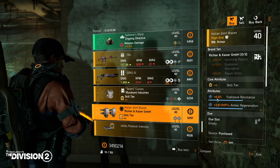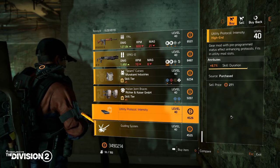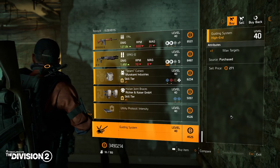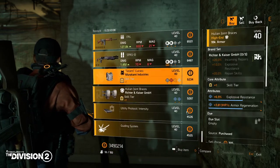We have a Victor Kaiser knee pad with 6.9% explosive resistance and around 3K armor regen. For the mods, we have a utility mod with 8.7% skill duration, and a mod for the Blinder flashbang with plus one max targets.